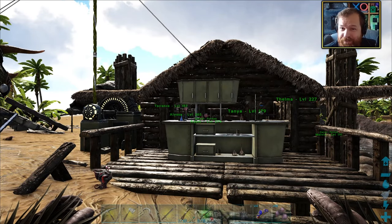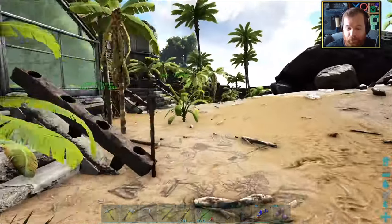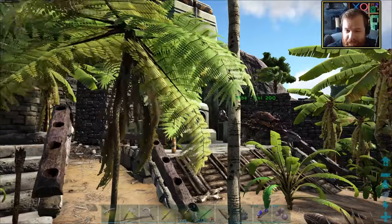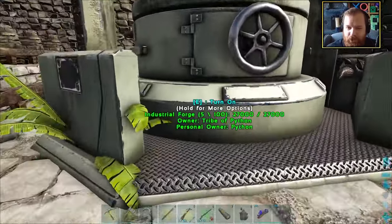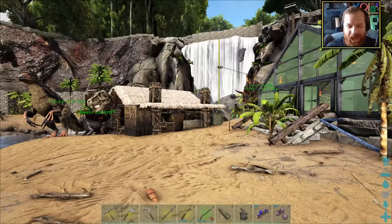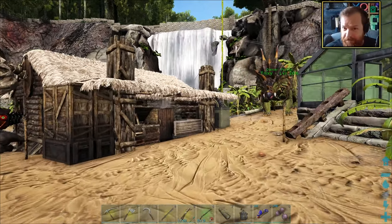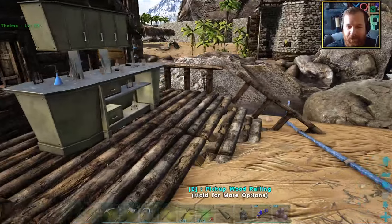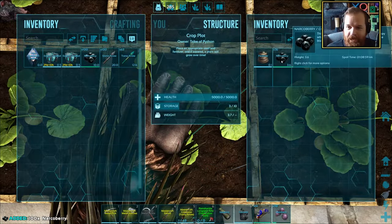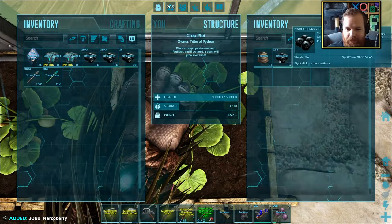The only sort of high-end crafting station we have left to make now is the grinder, so we're going to need to try and grab ourselves an absolute bulk of resources. The good news is since we have an industrial forge we can get the metal pretty easy - we just probably need to do a couple of metal trips. We're not doing bad - we've almost got all of the high-end crafting stations done, aside from the tech stuff which I've never done in the entire time I've played Ark. Let's give the chemistry bench a little test and see just how many narcotics we can get out of it.